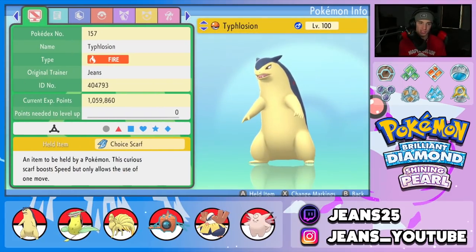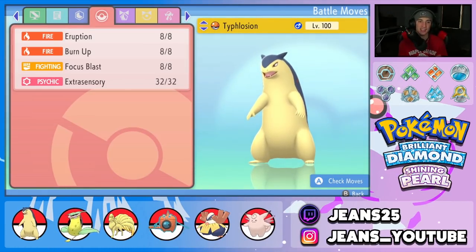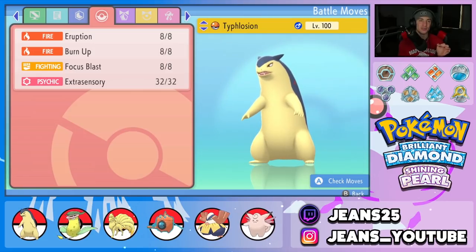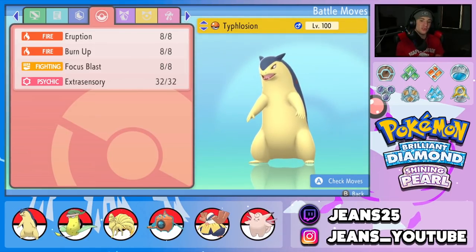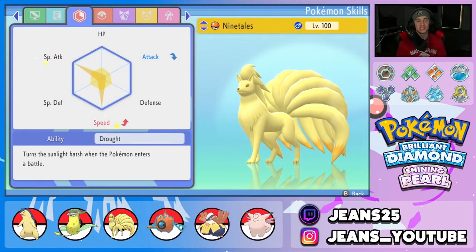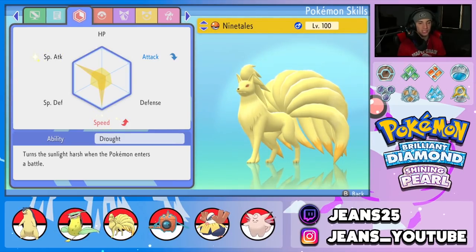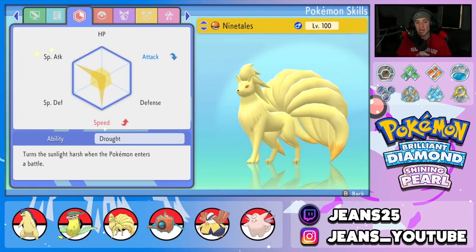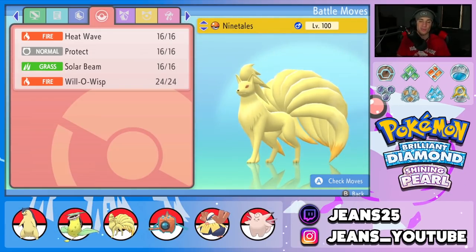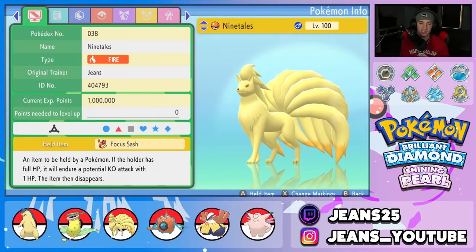Starting off with Typhlosion — we gave it the Choice Scarf because it needs its speed. It is a fast Pokemon with very high Special Attack and it learns Eruption, so getting that first turn is going to be ridiculous. Paired with Ninetales in the sun, the damage is massive. Movesets are Eruption, Burn Up, Focus Blast, and Extrasensory. EVs are Special Attack and Speed with the Flash Fire ability. Next is Drought Ninetales, which pairs perfectly with Typhlosion. It holds a Focus Sash so it can't be one-tapped, with moves Heat Wave, Protect, Solar Beam, and Will-O-Wisp.